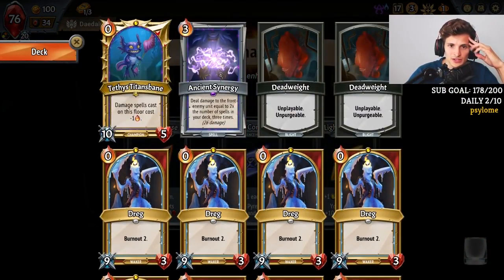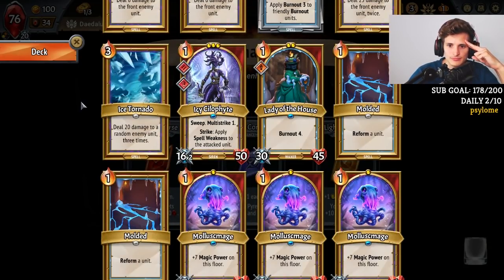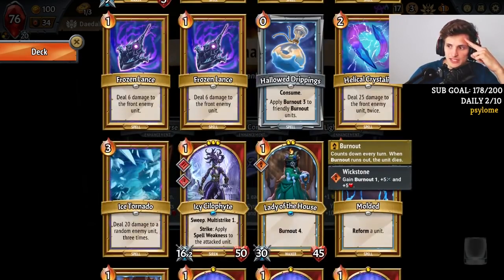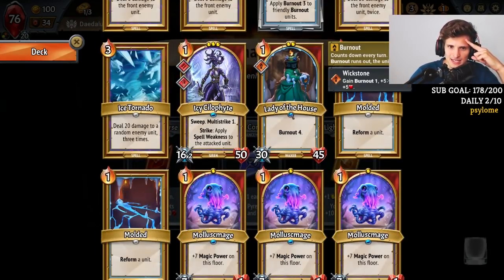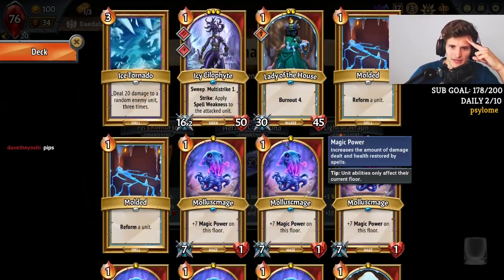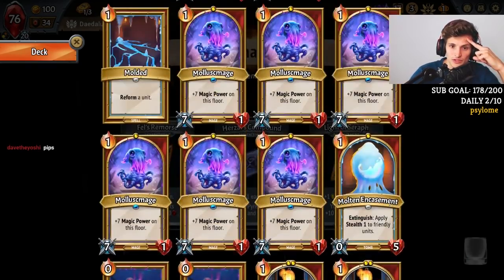Now we need Pip Space, right? Pip Space or Card Draw? Card Draw would be really good to keep doing spell stuff. Pip Space means I could fit more mages in the mid lane and also keep my Lady of the House alive a little bit longer. Pip Space basically means I could have more magic power in the mid lane, or put a Tome in front of Lady if I need to. But Card Draw would be really good to keep playing spells.